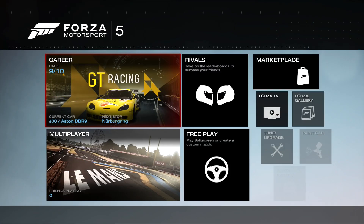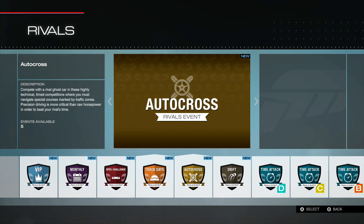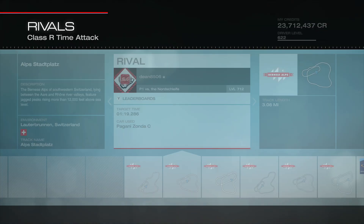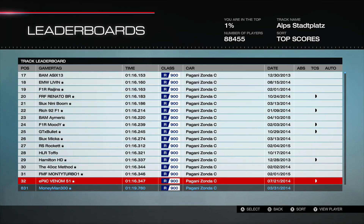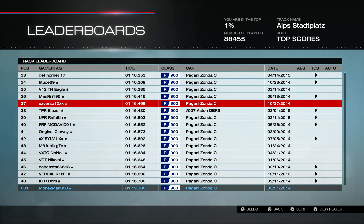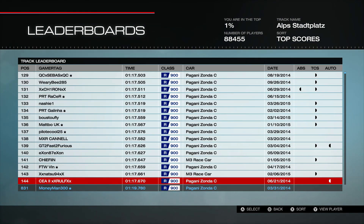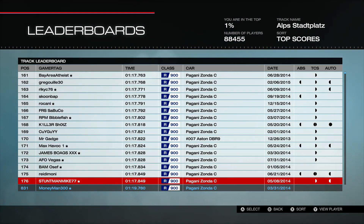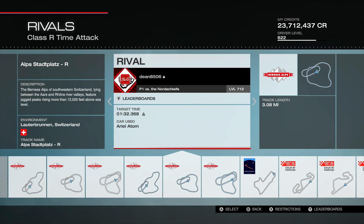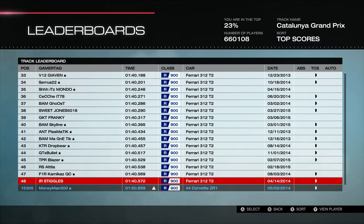I usually show these cars on the leaderboards to get an idea of where they shake out. Let's go over to R class. Looking at Spa flats — the Pagani Zonda is really good, that's why we didn't choose it. The DBR9 is up in there; it's probably the second-best car on this track. The M3 Race and number 92 mix in there too, so that's where you can see the DBR9's position.